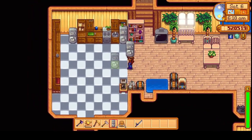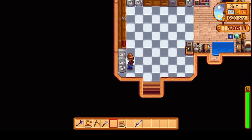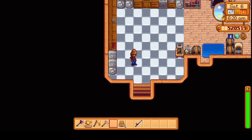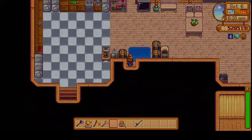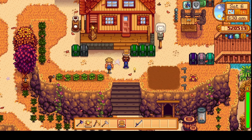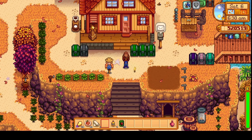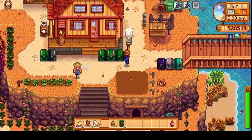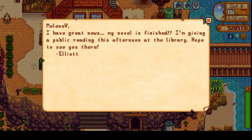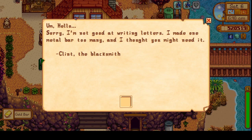Let's put our new bridges down — one there, one there, and I think we can fit one more right here. Let's get a couple of speed boosts — take a crab cake. We're out of espresso. Elliott sent a message: his novel is finished and he's giving a public reading this afternoon at the library. Clint sent us a gold bar — maybe we'll go see Clint. We have a bunch of geodes we can process.